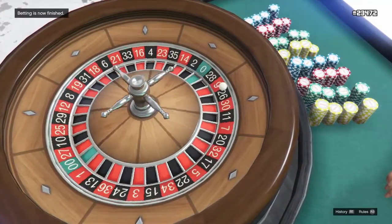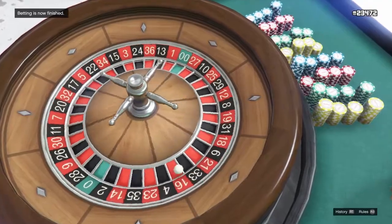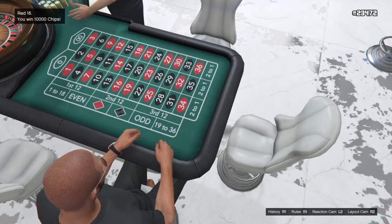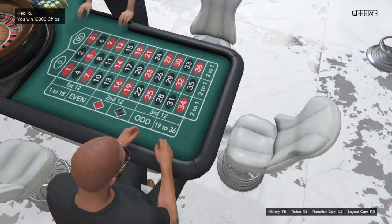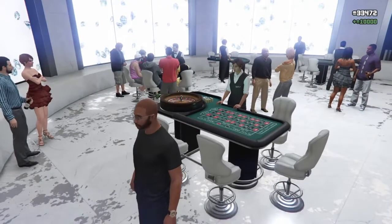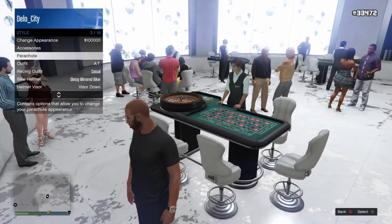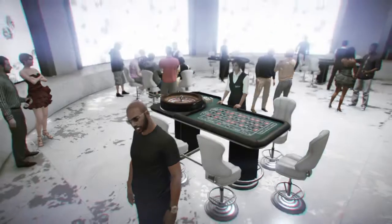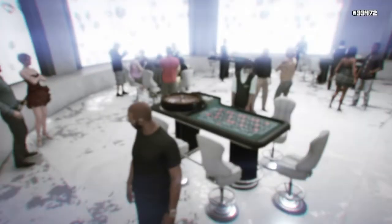Save your outfit, and then once you get to that point, do not move your character at all. You're going to want to get up like I said, then save your outfit, then hit Options and go to Online.